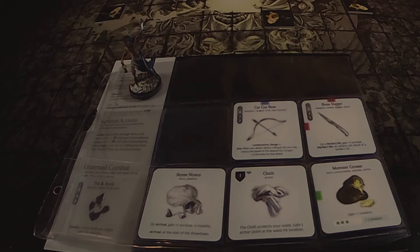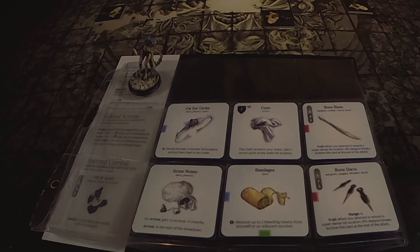Last but not least, a new person from the settlement joining the hunt — Niobe. She's there to support everybody. She has the Cat Eye Circlet, which lets her look at the top three hit locations to watch for traps. She has waist cloth, a Bone Blade, and Bone Darts for some long-range capability. She also has Bandages to heal up to two bleeding tokens, and a Stone Nose so she'll have survival and insanity when she arrives — you need to be a little bit insane to stave off brain trauma.